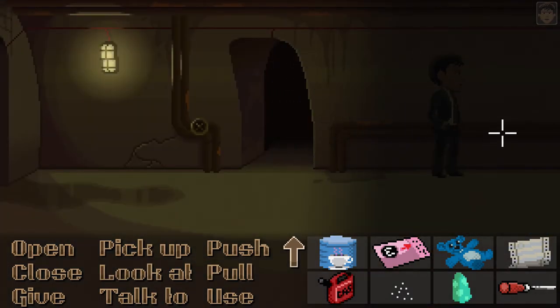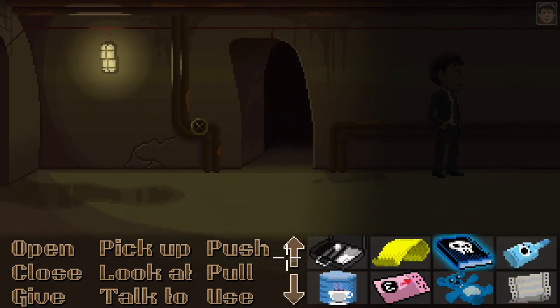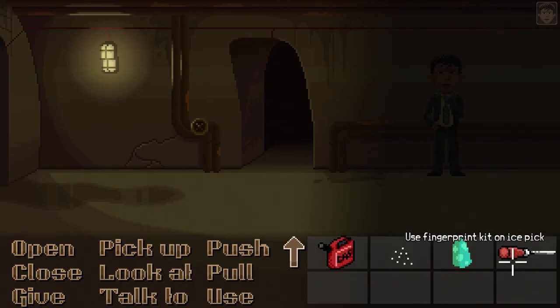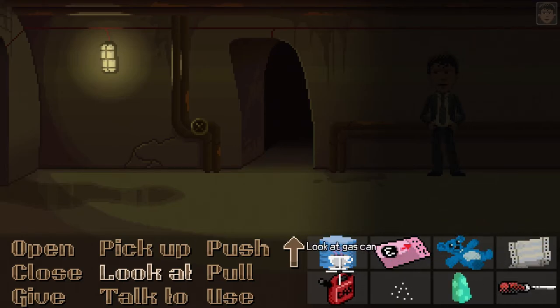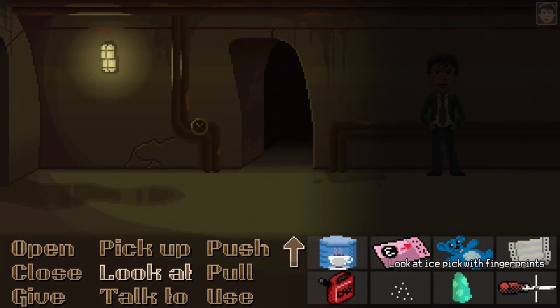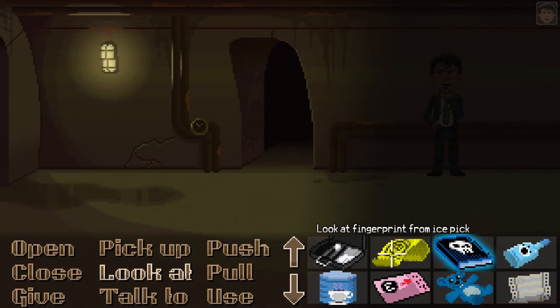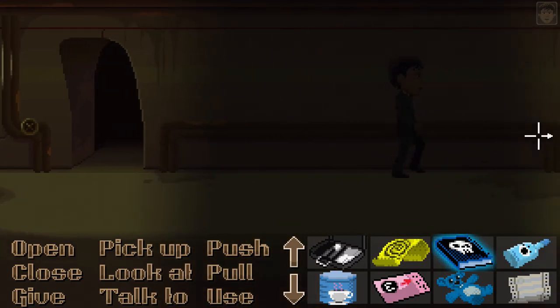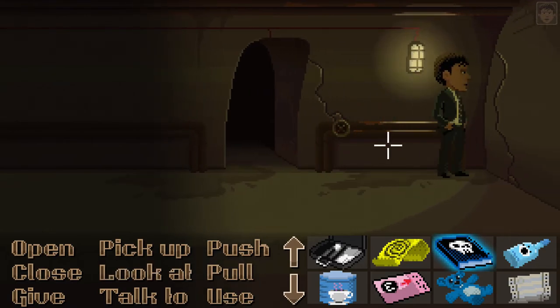Does he have the tape? Can he pull some prints off the ice pick? Use the fingerprint kit to dust it — that shows up the fingerprints — then use the sticky tape. He did it! Oh yes — Willie is in deep doo-doo.